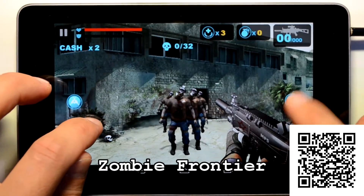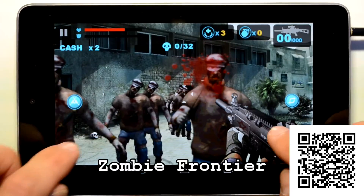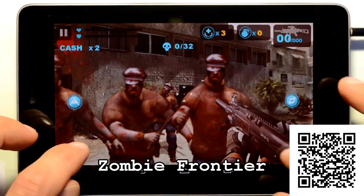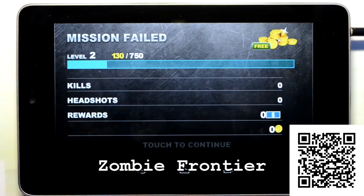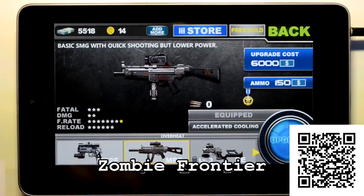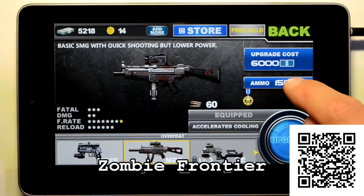So I actually just wanted to show you guys — in Zombie Frontier you have to make sure you purchase ammo. If you don't, you don't have anything to shoot. That's different from Dead Trigger where you automatically get your ammo when you purchase the weapon. So let's go back to the shop — you can see the ammo button underneath your upgrade costs on the right side.